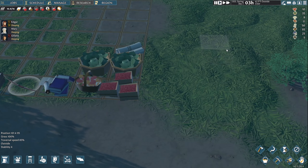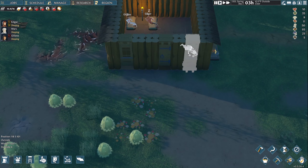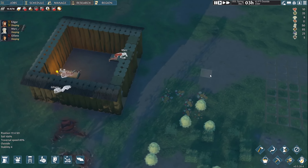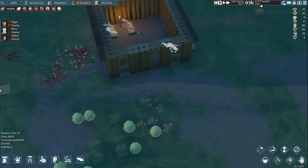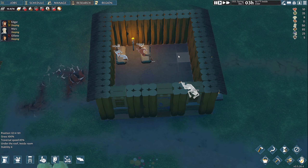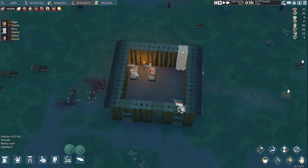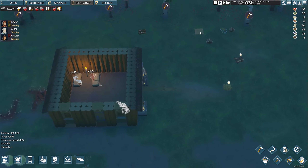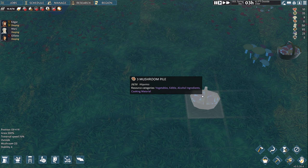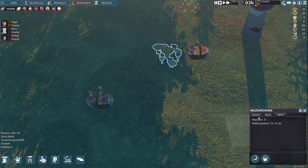We're still playing at single speed. Everybody is snoozing. Mark got kicked over into the corner and Juliana decided she'd rather be near Edgar. So they're snoozing away. Let's see what else we can do while they're doing that. We've got some mushrooms — we can mark those.